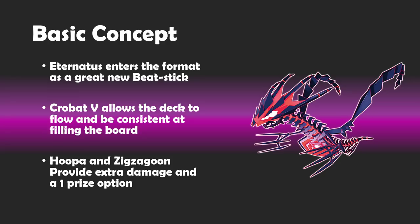Galarian Zigzagoon is going to have a big impact here as well, helping us push damage onto the active for knockouts potentially. In certain situations it can help set up damage for later, so this is a very nice flexible damage placement. We also have Hooper as a 1 energy, 1 prize option, which can be very good against certain walls that Eternatus can't really do much to.